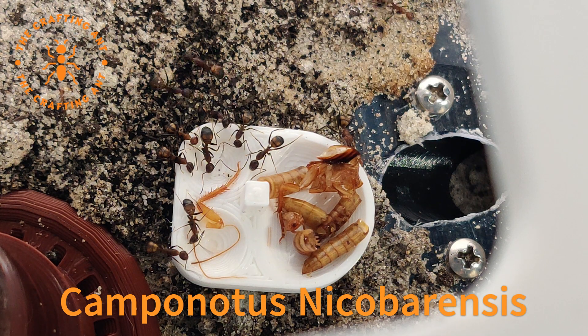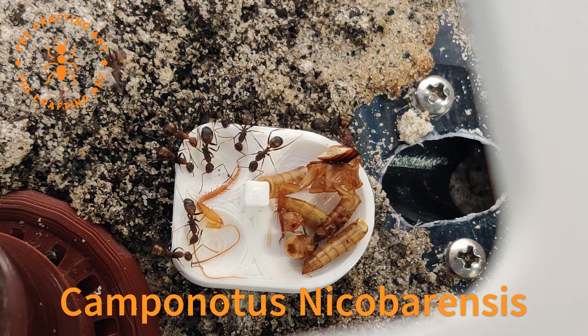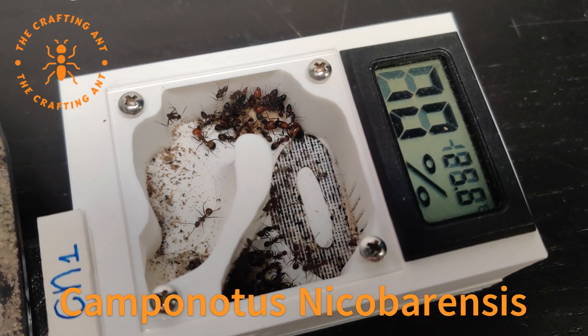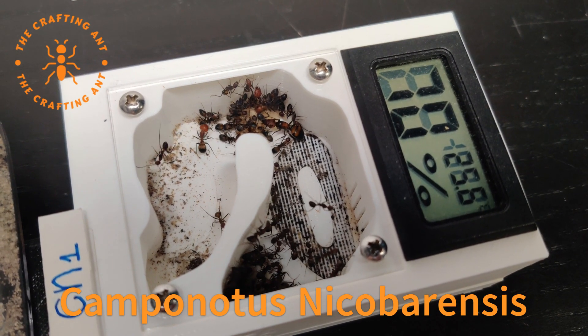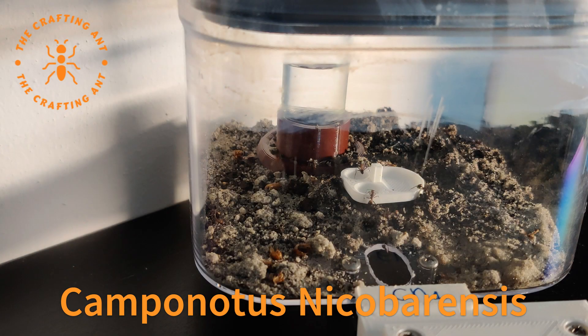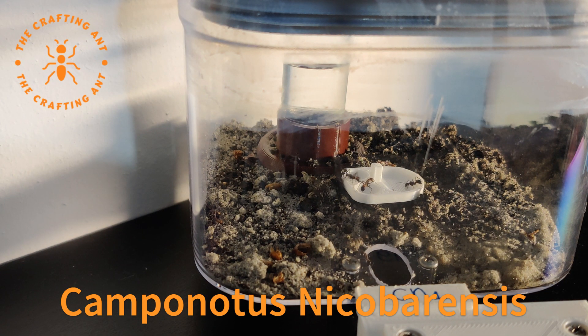Next up are our Camponotus Nicobarensis. They are in our mesh nest and the growth on these girls is amazing. As you can see, we already have some majors. They also really like to tear up their outworld. Did you know that a lot of people recommend them as a starting species, as they are fast growing and easy to keep?